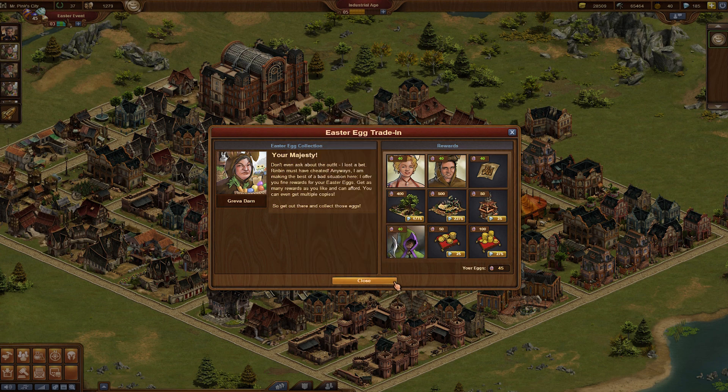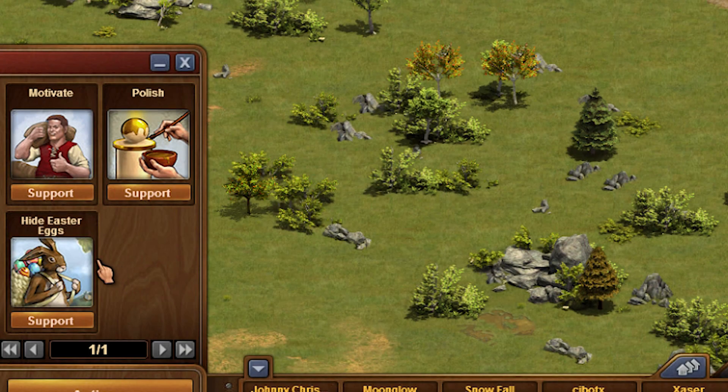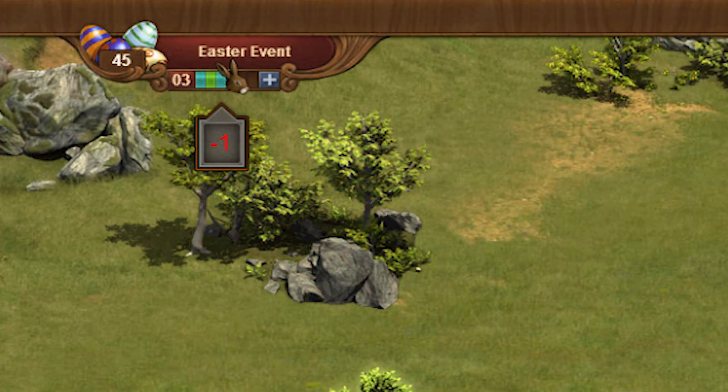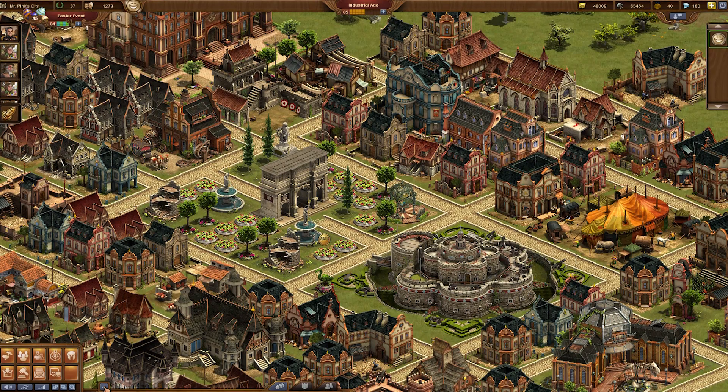I would like to show you how you can hide Easter eggs in the cities of your neighbors. If you visit a neighbor city you can see there is a new positive action called 'hide Easter eggs.' If you click on it you can hide Easter eggs in all decorative objects — you can't hide them infinitely, but actually up to six times. Afterwards you have to wait an hour before you can hide Easter eggs again.